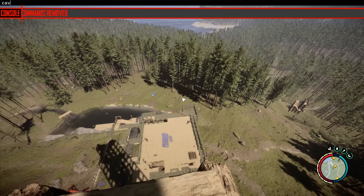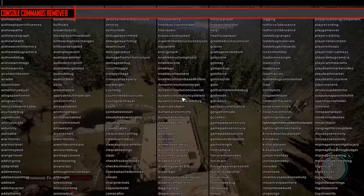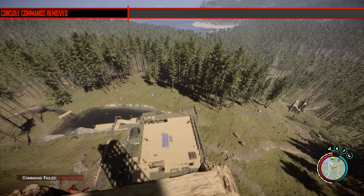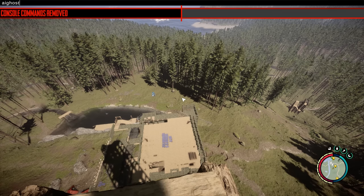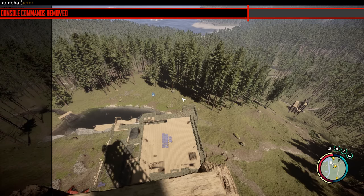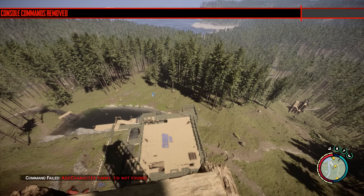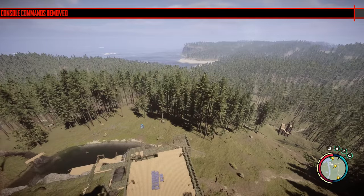One change I don't like: they removed three console commands — the cave light one, the AI pause one, and the AI ghost one. The main issue is these were quite handy for making videos, especially cave light, because blacks in video don't carry over well once encoded and you get mad pixelation. Modders will probably be able to fix this, but it's disappointing.